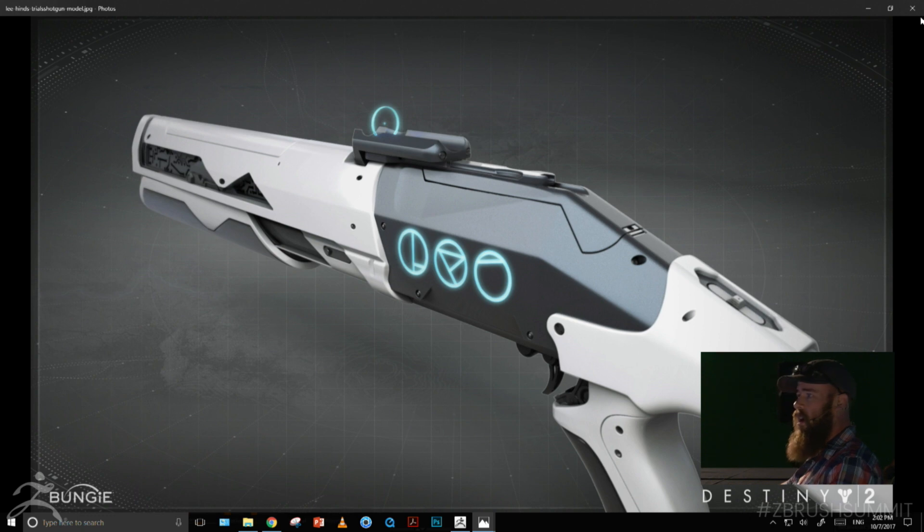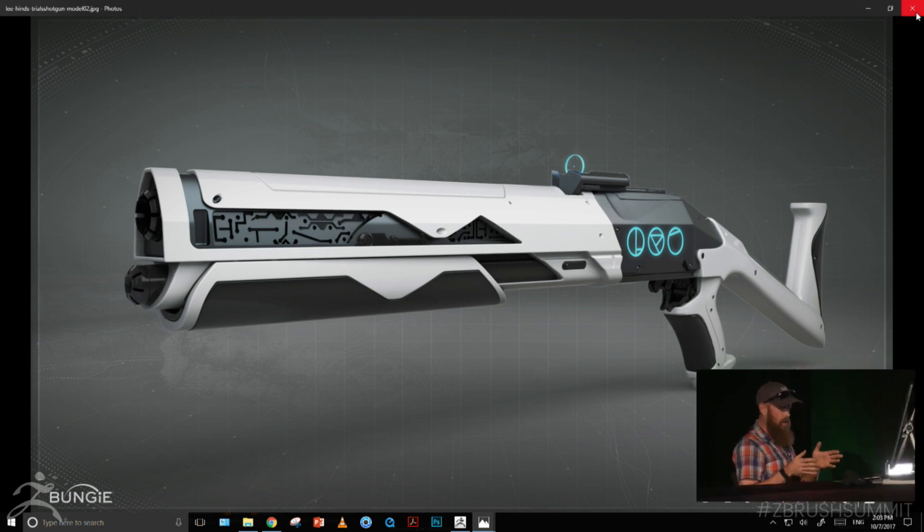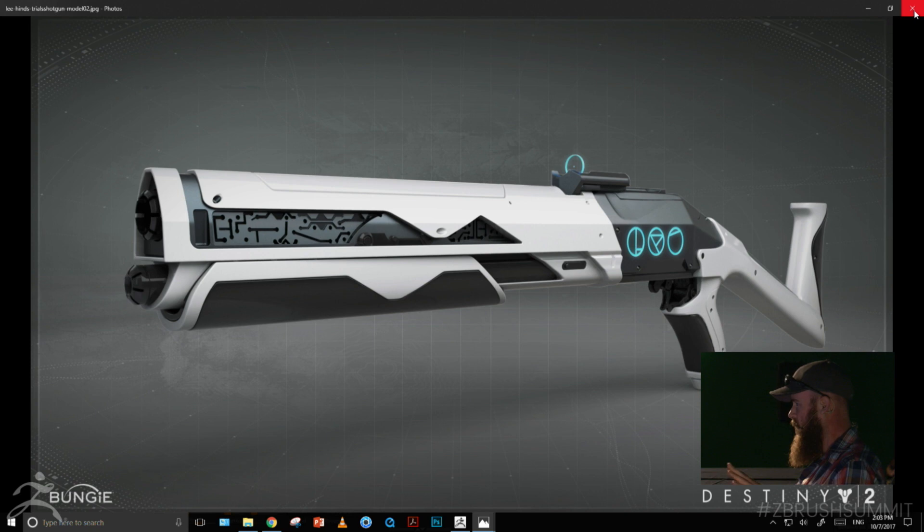This piece was done by one of our artists named Lee Hines. It's a shotgun from the Trials of the Nine weapon set, just released not too long ago — the 22nd of last month the Trials went live. It's a shotgun I will never get because I'm absolutely terrible at PVP, so I just get to look at pretty pictures of it. This is a KeyShot render Lee put together, showing some basic material breakdown, with the rest being actual geometric model detail.